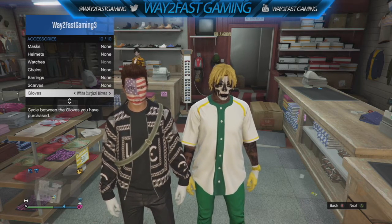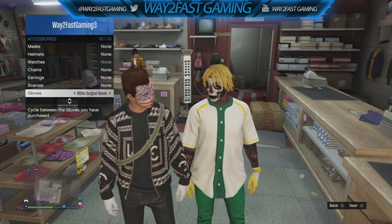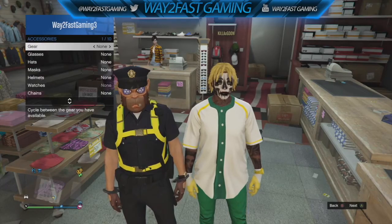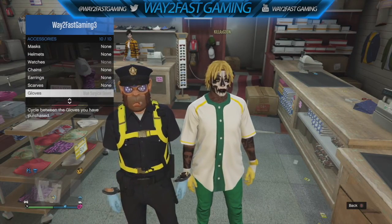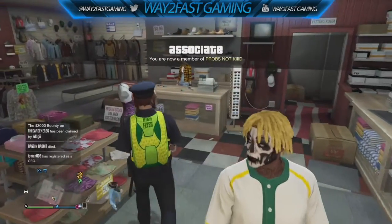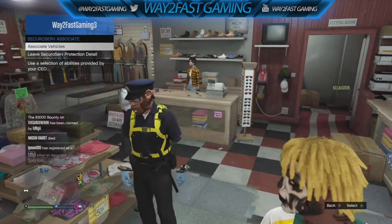Eventually when you do that it does work. Once that happens, you should have the police outfit back on. Now if you get the police outfit back on, you want to change the gloves over to the left and you will see that we get invisible arms with the police outfit.